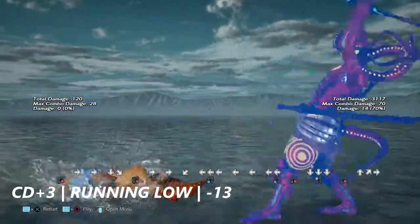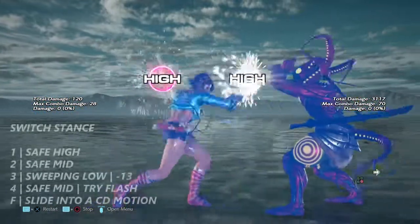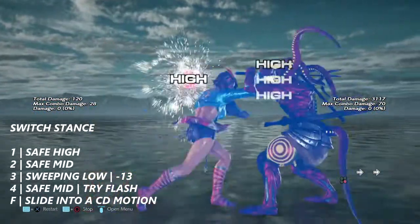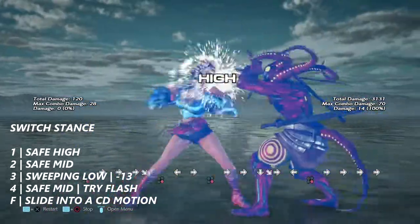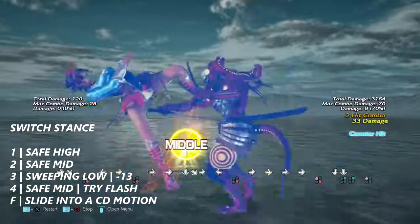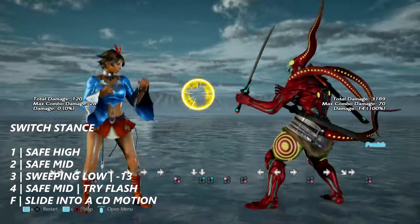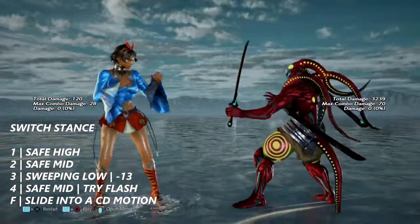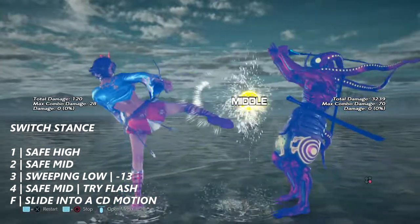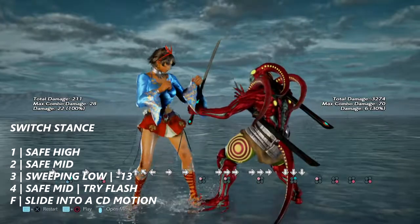Next we're going to go over her switch stance. Switch stance one is a safe high, two is a safe mid, three is a sweeping low that is negative 13 on block — not safe. Four is a safe mid, and forward will slide her into a crouch dash motion.